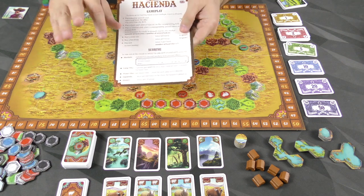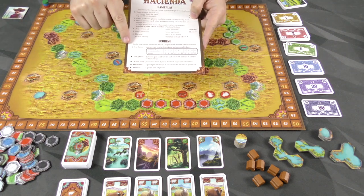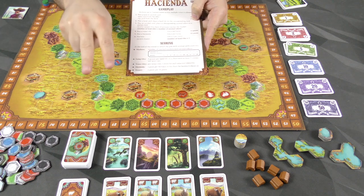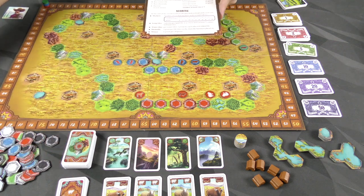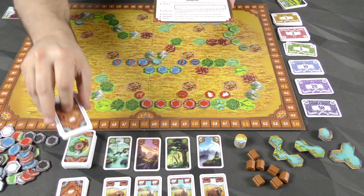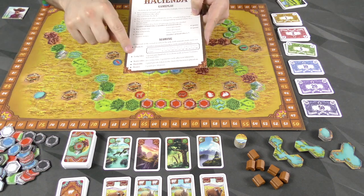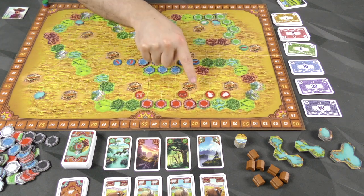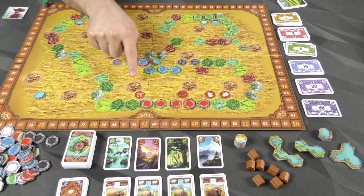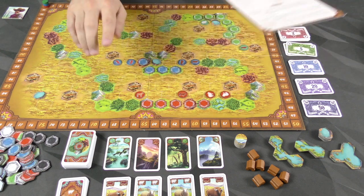There are a few mistakes and typos on the player aid — I'll talk about that later. All right, so markets is the first scoring thing. You're going to be scoring twice in the game, when the animals run out. You split the deck into two halves, put the second deck in place, and then score again at the end of that deck. Players are trying to connect their herds of animals to markets, and based on how many you've connected, you score victory points. They don't have to be connected to each other — you just have to reach them.